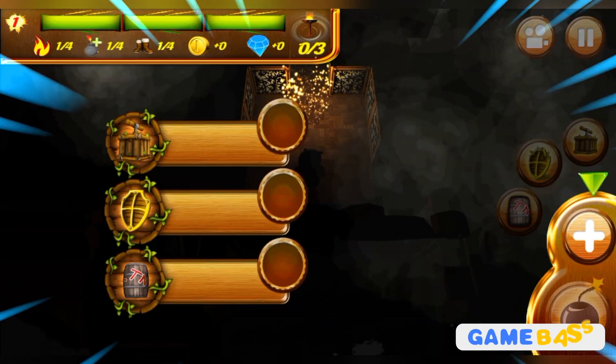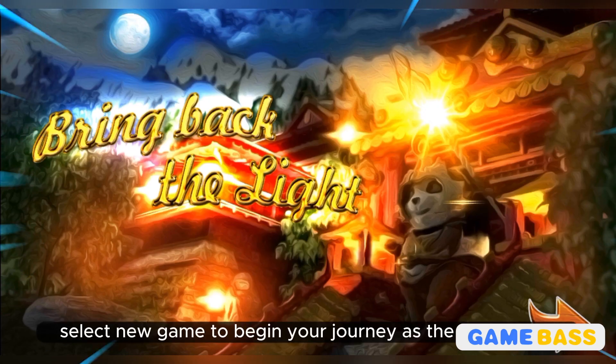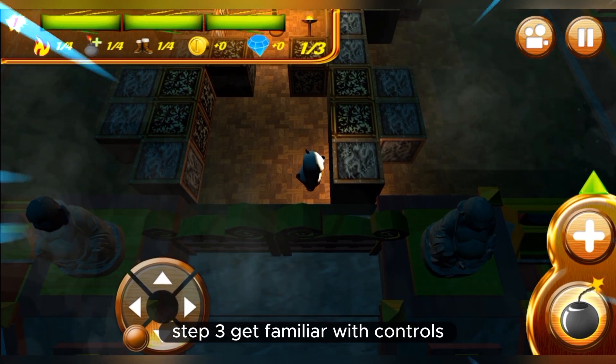Step two: start a new game in story mode. Select New Game to begin your journey as the cute panda. The game will present you with a brief introduction to the story and the game mechanics.